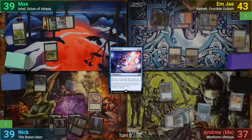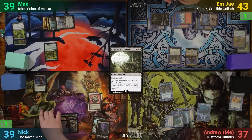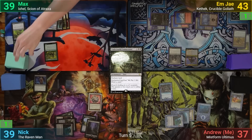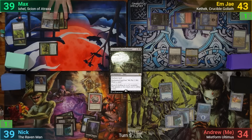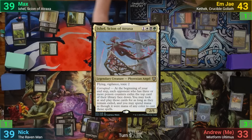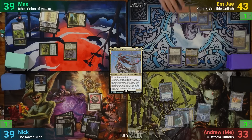Nick's got a Swamp for turn and enchants it with an Underworld Connections, making sure to pay the one for the Rhystic Study. Max goes to combat and hits me with a Venomous Brutalizer — I take three and also gain three infect. Max then casts Ixil, paying the one for my study, and passes through his phases. During his endstep, he exiles my top card to his Commander's ability.